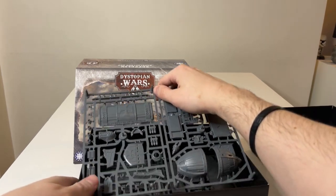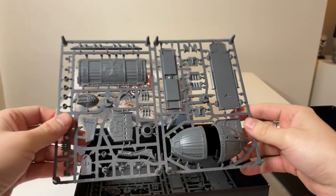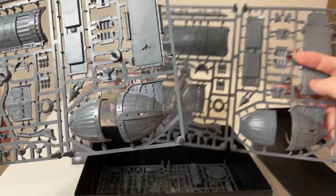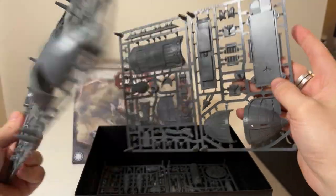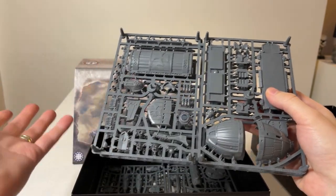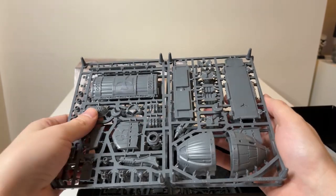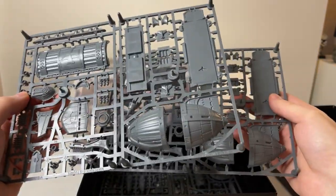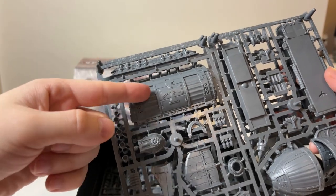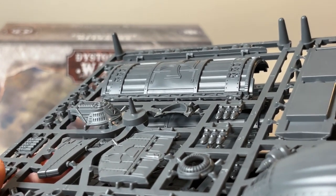We start strong with the sprues — straight away the Stark Imperium. There's a little flight stand that got lost in there. We have two of these because you have both halves of the zeppelin here, and that is indeed a lot of plastic. One tip: if you already have the Sturginium Skies box, this is your chance to build the other version if you didn't magnetize. There is a lot of detail in this plastic — all the way around. It's going to be a joy to paint. Look at this citadel — there are details all around it.